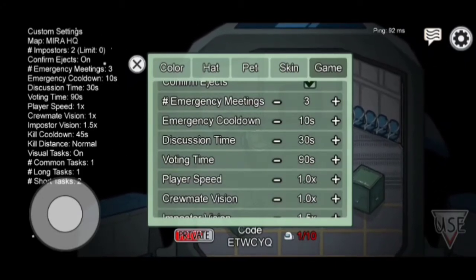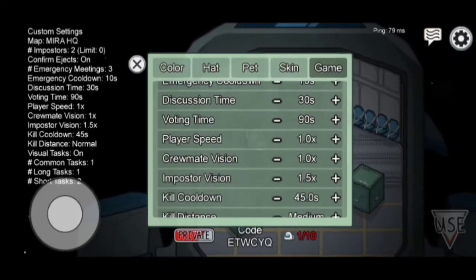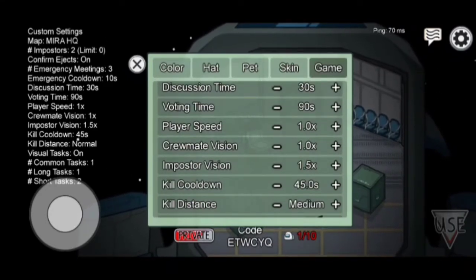Leave emergency meeting timer and discussion time alone — they are good like that. Voting time should be between 45 and 120 seconds.